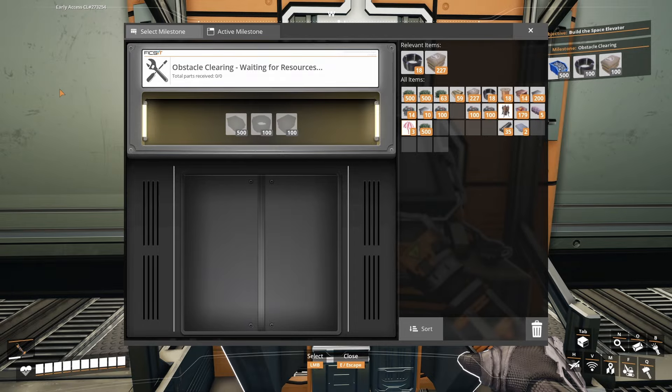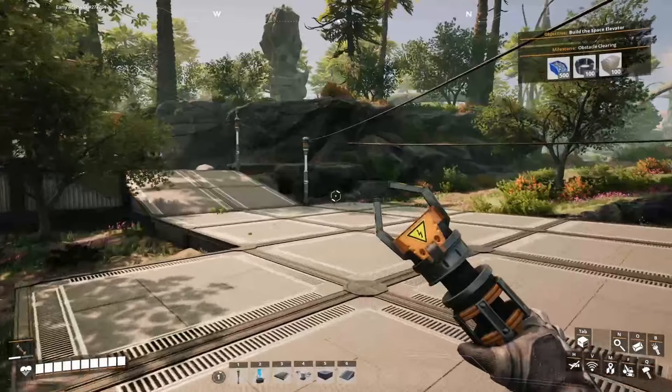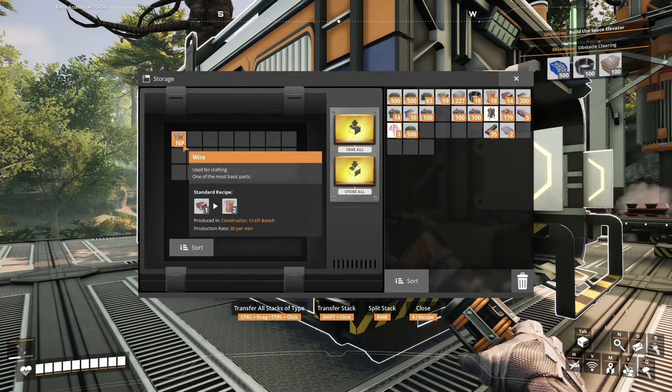All right, let's get started. As you can see, we need screws, we need cable, and we need concrete. Let's get out of here. We know we're making the concrete — it's not efficient, no. But over here, we have wire.